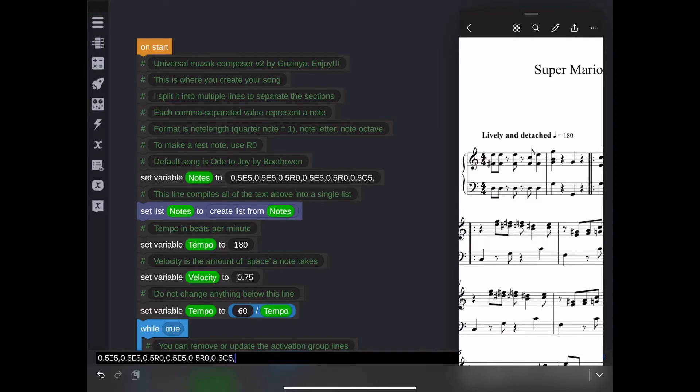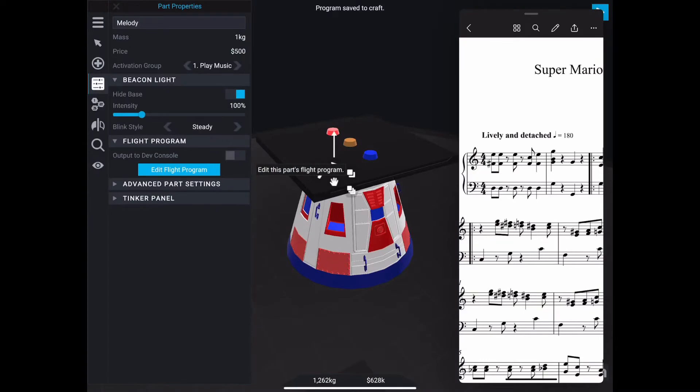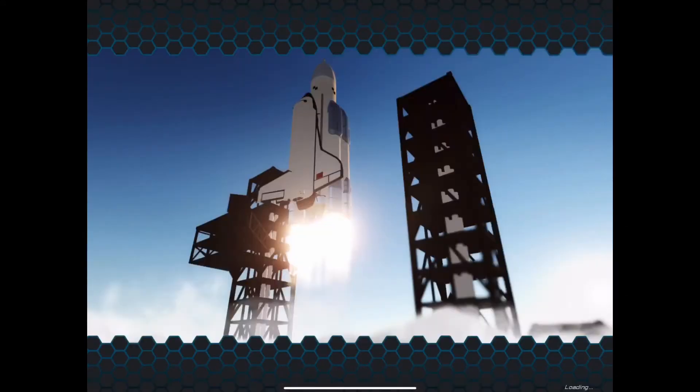After the note length comes the note letter, like G, A, or C sharp. Finally comes the octave number. Just know that most of the octaves in the line we're programming now are in octave four or five. Let's go ahead and program the first few bars. Now we can load it into the game to check our work.